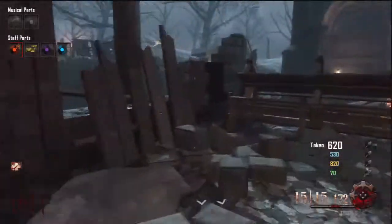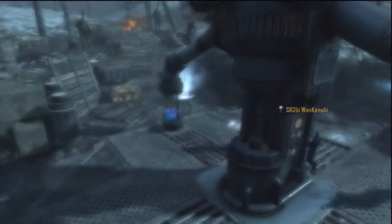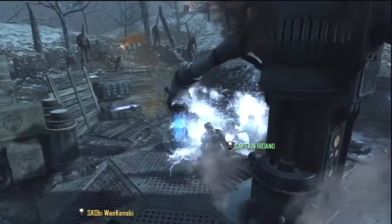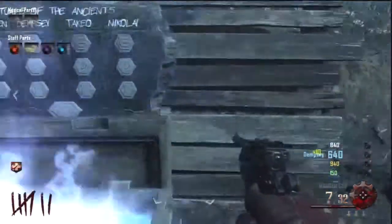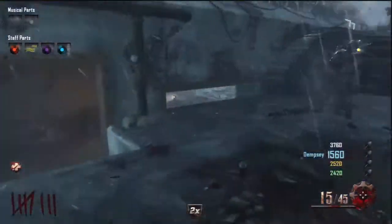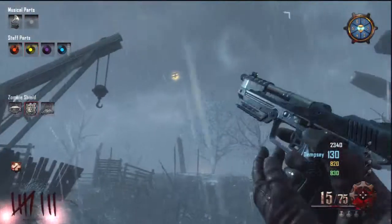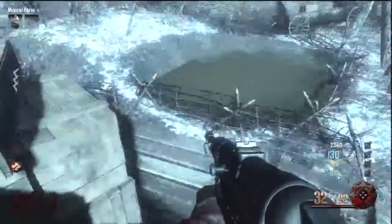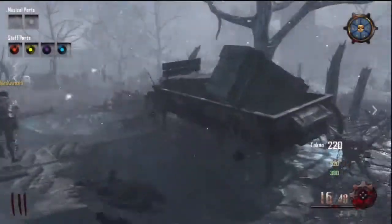We're back on Origins and there is an orange disc in this area. We're getting the staff pieces — one piece is to power up generator 6, which is around the back of the church area above the tank. We grab that force part, and another one drops from the flamethrower-wielding mech guy. Another part is flying around the map — somebody has to shoot it down and then someone else can go pick it up. That's all of the orange ones.